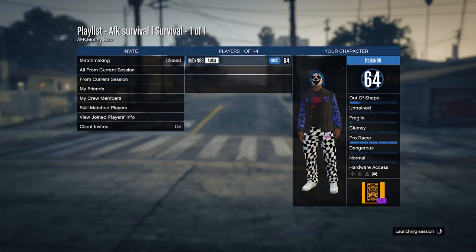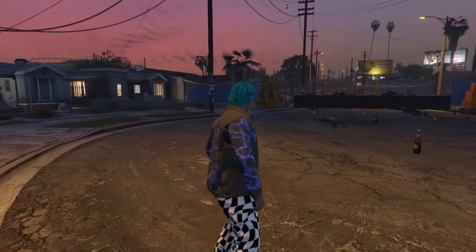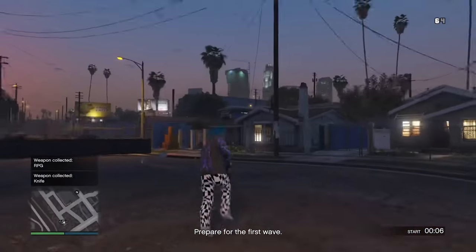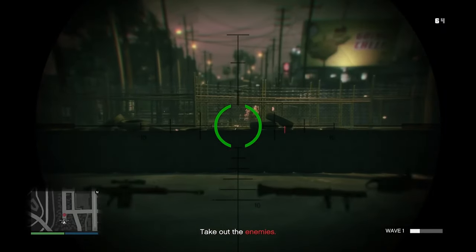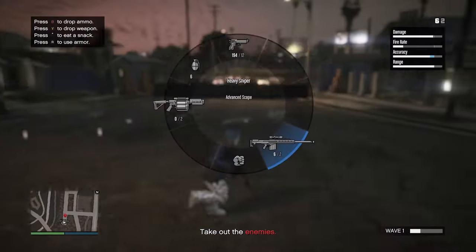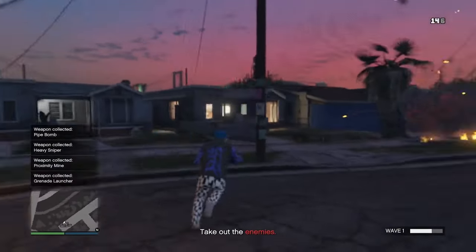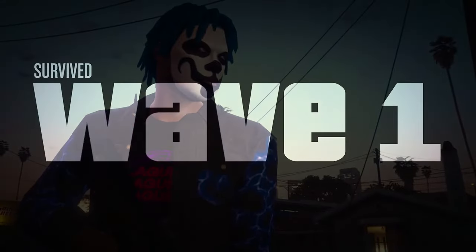When you load in, confirm all the settings and start up the job. On Xbox you will spawn in this little area and you can pick up all of the guns. On the other side of the fence, bots will spawn and they'll automatically blow themselves up, so you can literally just go AFK. You can tie a rubber band around your thumb sticks to keep rotating in a circle to prevent getting kicked. Alternatively, with an open atomizer you can keep pressure on the trigger button and that will also stop you getting kicked. You want to wait out all 20 waves and then you'll get a reward.